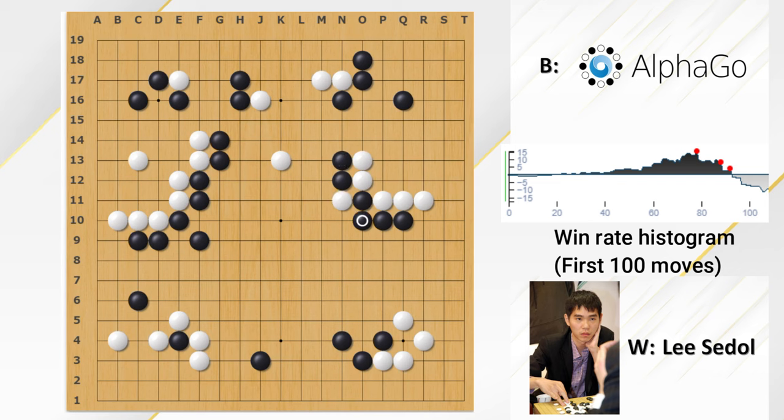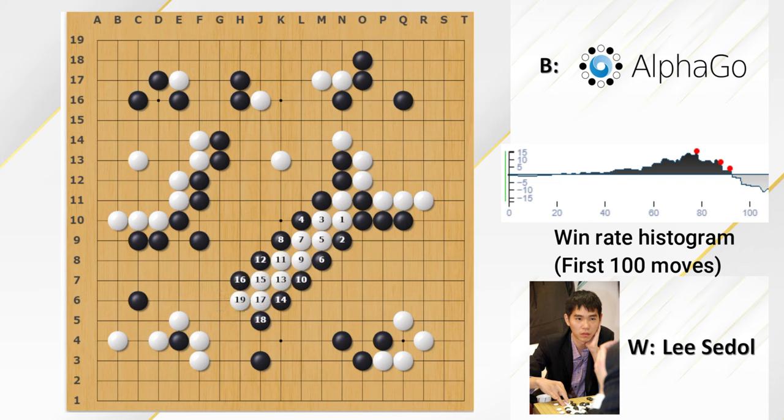In the real game, Black played the ladder. At this moment, Lee Sedol played a losing move according to the latest AI. According to AI, White needs to connect with a solid shape, and Black will capture the ladder, then White could connect back the weak group. In the real game, Lee Sedol finds out that this ladder is actually not good for Black, so White could actually escape.